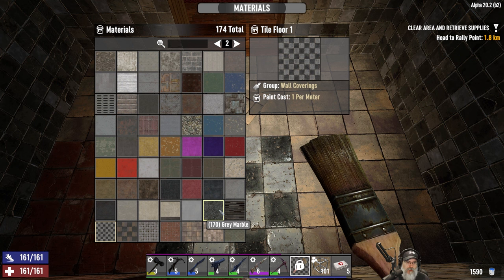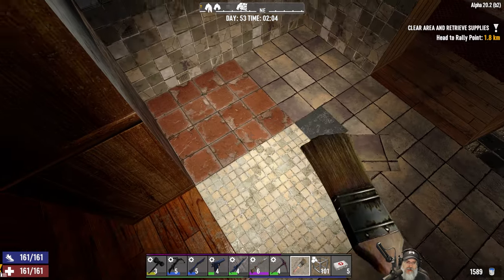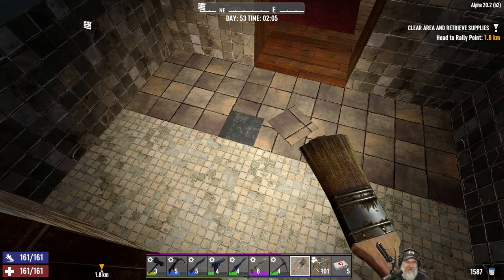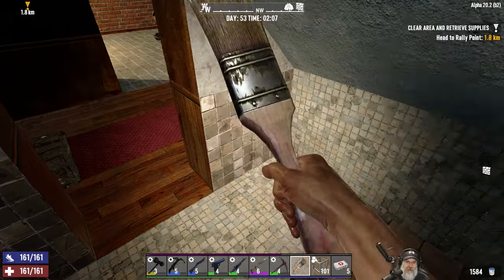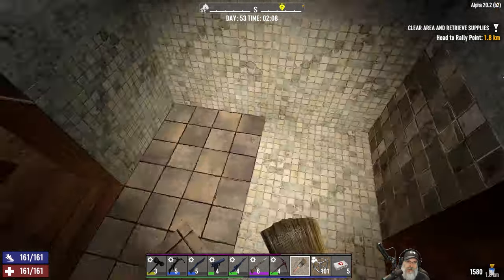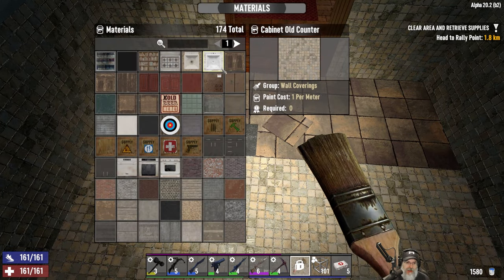Gray marble floor - that might look a little odd. What is cabinet old counter? What would that look like? Hmm, that might actually work for the wainscoting tiling, maybe. We'll think about it.